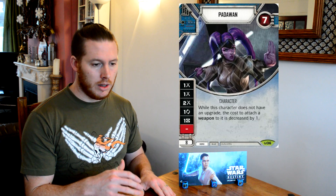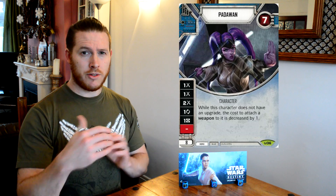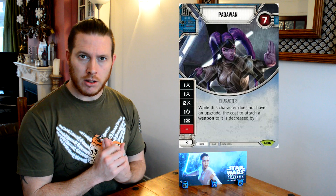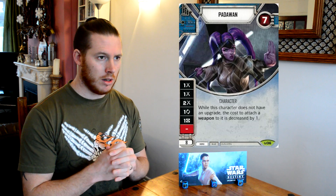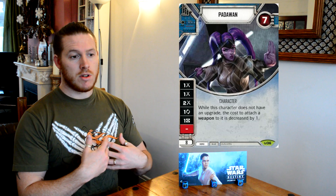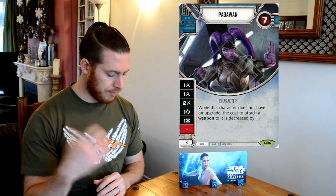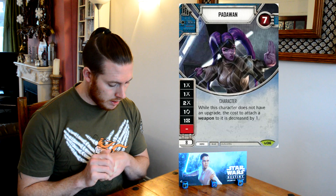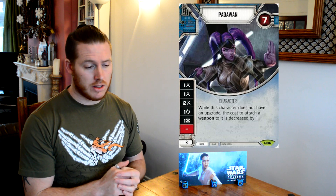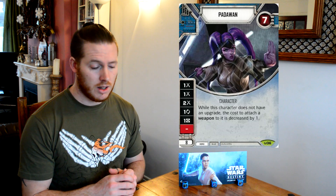So the Padawan — not only are they regularly bringing the damage themselves, even if they miss their own damage, they're probably going to ensure that one of your other characters does more damage. If you find yourself in a bit of a pinch, that focus could mean a couple of shields from a Qui-Gon or something like that. But ultimately this is a character that is really smoothing out the consistency of your deck. You also have the resource side and a blank, fairly standard to finish it out. It's those first four sides we're most excited about — really all five of those six sides we're happy with.